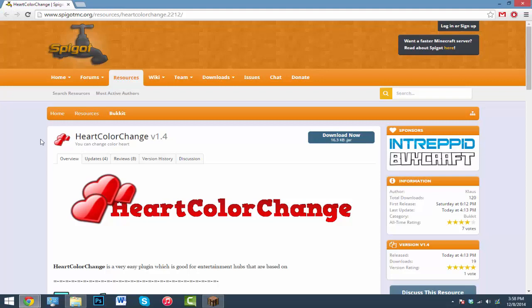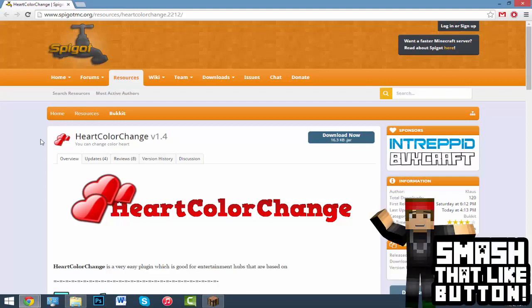It changes the hearts above your hotbar. It's really easy to use — there's a GUI which shows you all the colors you can choose from. You just click on it and your heart color changes, so just click on the link in the description.